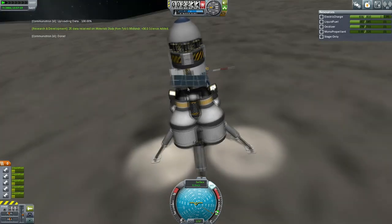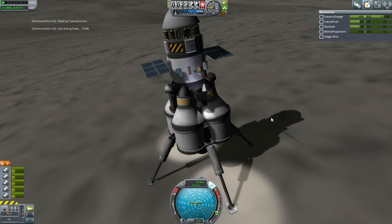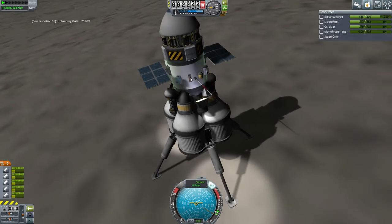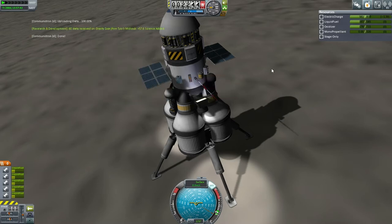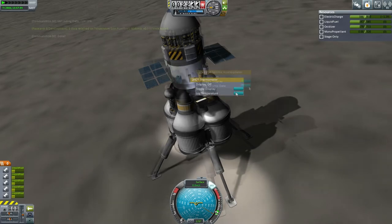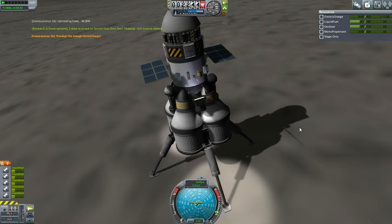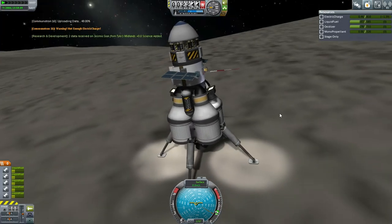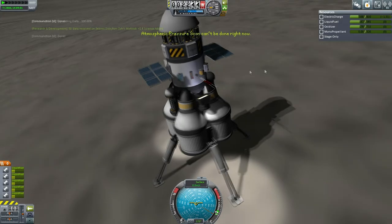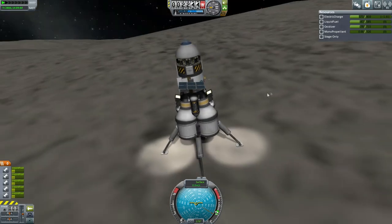We continue — we've got the Gravioli, we should log gravity data. We probably already have. If we did the goo container, high probability. Transmit the thermometer reading. Log seismic data — transmit. Seismic data is a lot; it had electric charge issues. That seismic data really took a lot of electric charge to send. And finally, barometer reading — nope, can't be done. Typical. Hopefully that's fixed in 1.0 and they'll allow us to get a zero reading.